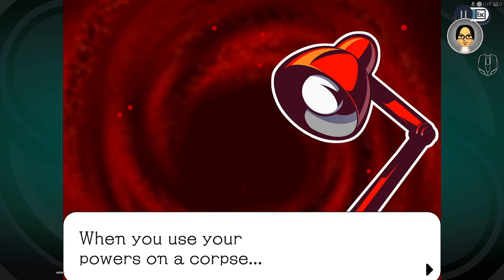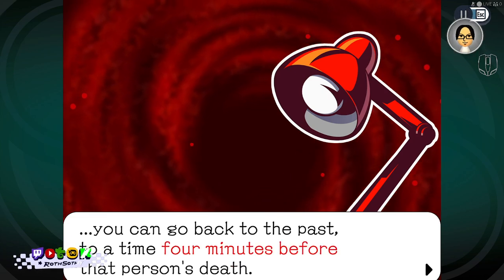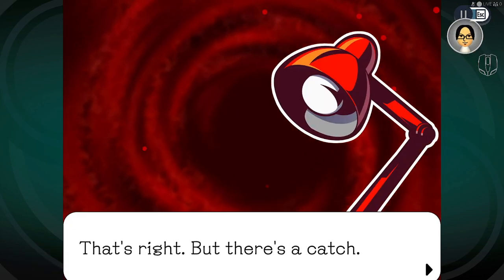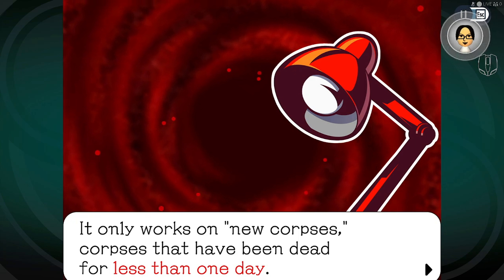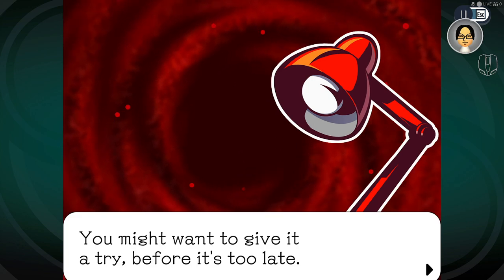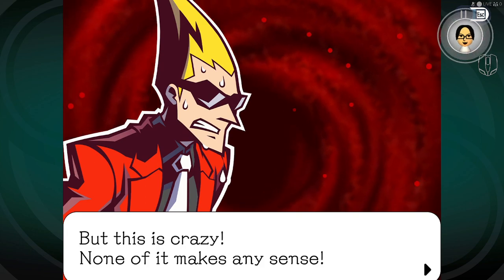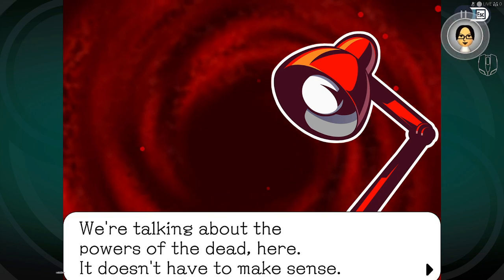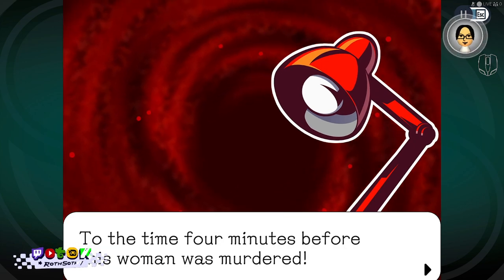'When you use your power on a corpse, you can go back to the past — to a time four minutes before that person's death.' 'Are you serious? Go back in time?' 'That's right. But there's a catch — it only works on new corpses, dead for less than one day. She's still well within that time limit.' 'But this is so crazy — none of this makes sense.' 'We're talking about the powers of the dead here — it doesn't have to make sense. To the time four minutes before this woman was murdered.'